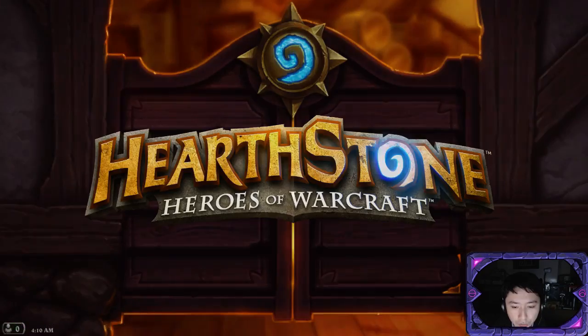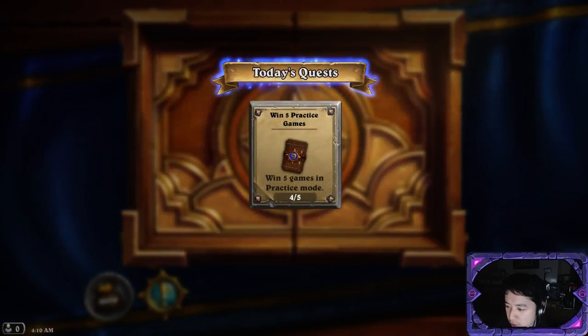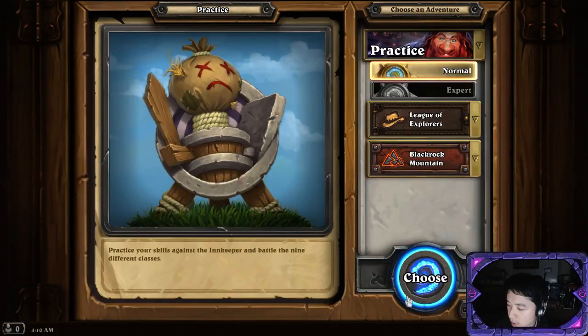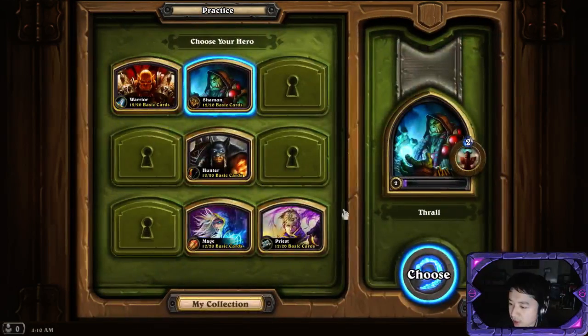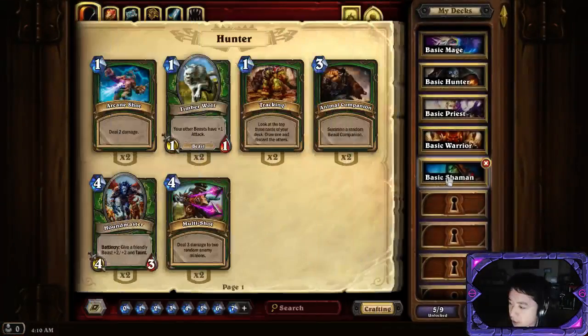We're doing the second part of unlocking heroes. Last time we unlocked some classes like Hunter, Priest, Warrior, and Shaman - we have four more to go. Before we continue, we need to build a Shaman deck. Yeah, basic Shaman, let's go.